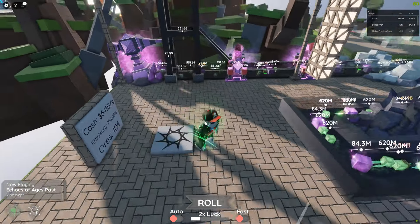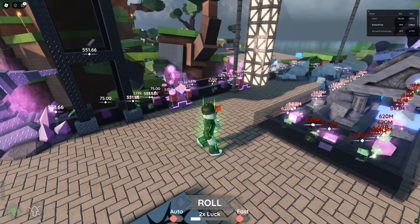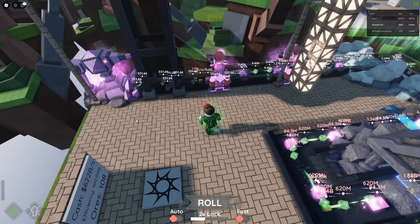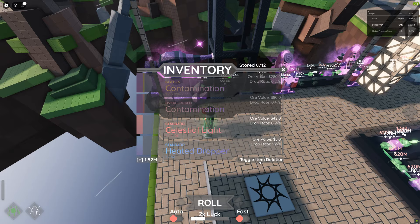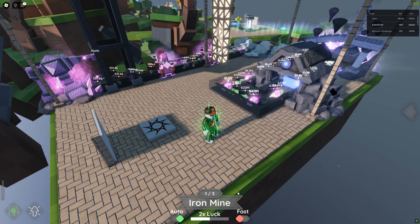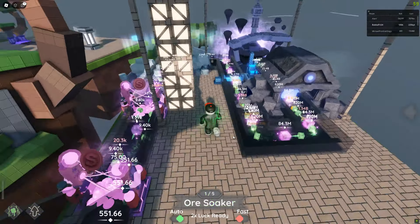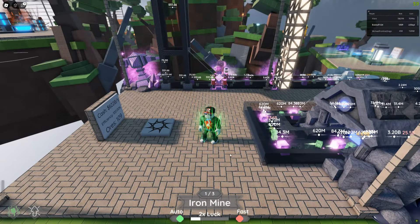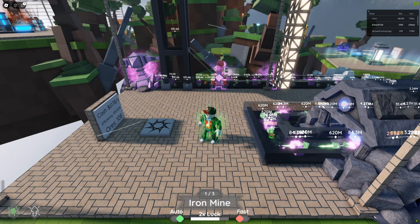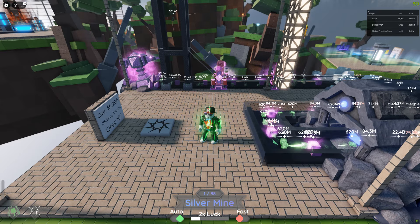I have a luck aura here which gives me an extra 30% luck at the cost of one walk speed. The RNG portion of the game is down here — you can roll to unlock stuff. We got the Heated Dropper, which is one in 62, so not very good — we'll go ahead and delete it. We can just auto-roll, but I'm not doing that because it makes noise constantly. As we unlock new things, once we get a good rarity we'll get a screen that pops up with an animation showing what we got.